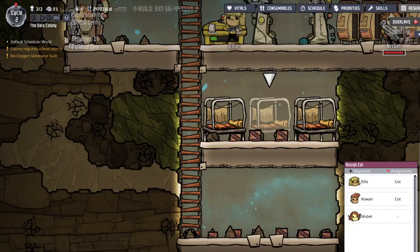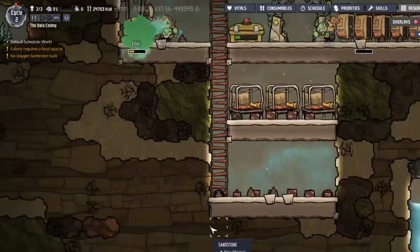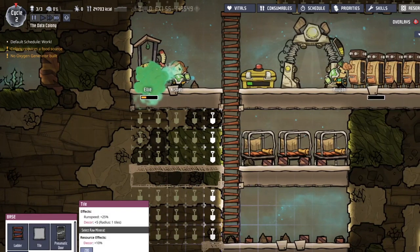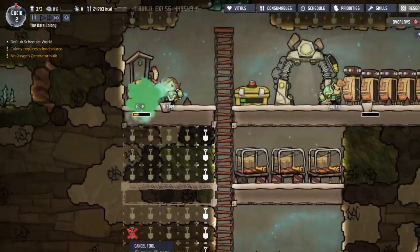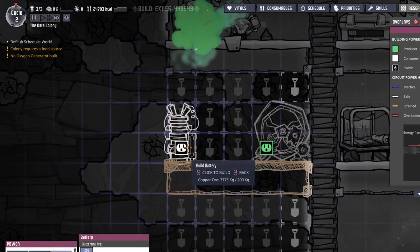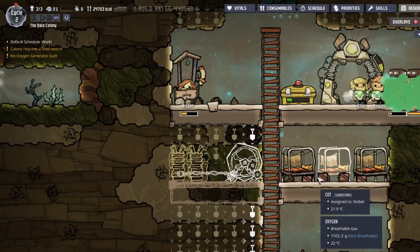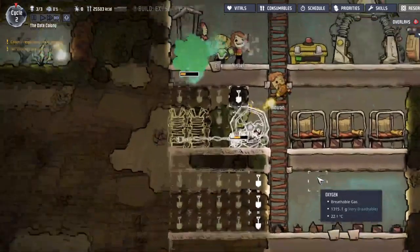Wait — Donna gave somebody a bed, all right, whatever. We should probably get some power going right about there. All right — power, manual generator, and let's just go with two batteries. Like that — looks good. Awesome.